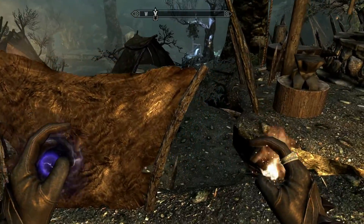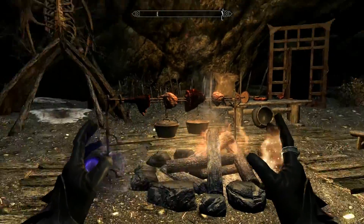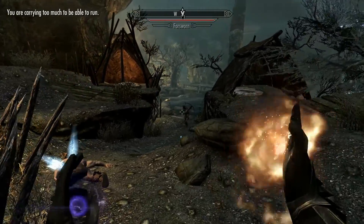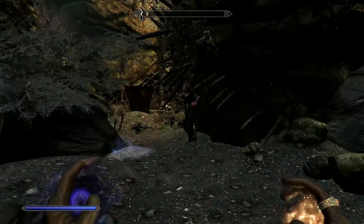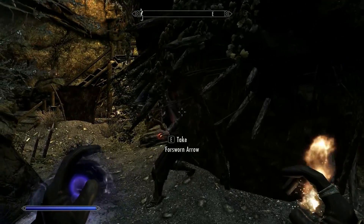Serana, I need you to carry my burden. Are you sneaking up behind me? There she is. No, actually — that is a Forsworn. Excuse me, where did you come from? Where are you, Serana? There you are. You're stuck. Look at all the arrows.